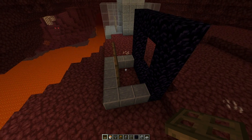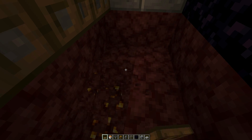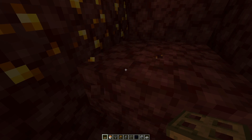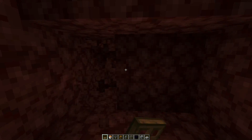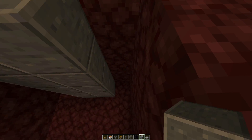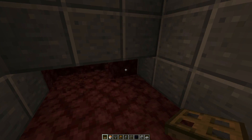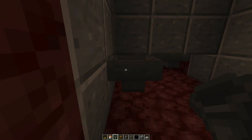And then you dig down four blocks. Then you go through to the other side and do the same. You can build up some sides to make it nice if you want to. Then punch out this one and put in hoppers - two pointing straight, and one into the other two. Then you put in signs one block above the hoppers, and the same on the other side. Then you dig down until you find the hoppers sticking out somewhere down here. And you place in a double chest.